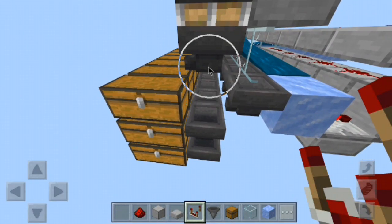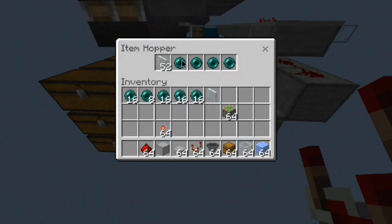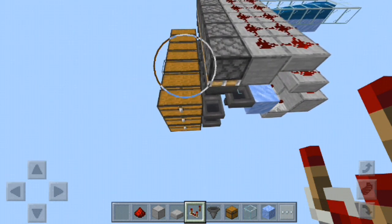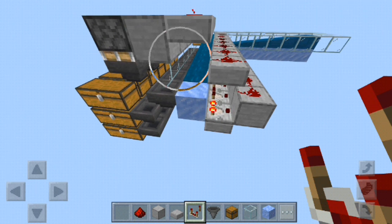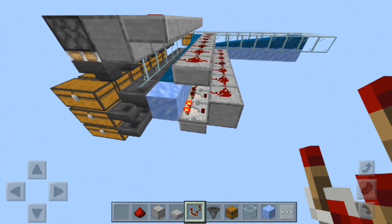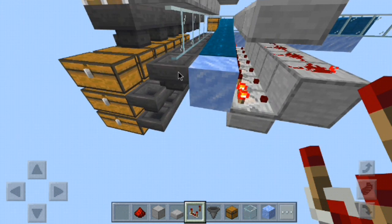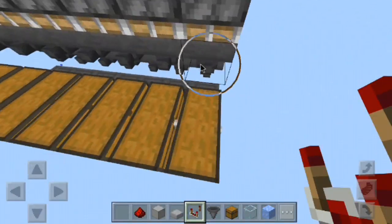For this system to work properly, you have to have any item that stacks up to 16, and you'll just have one in each one of these slots as a blocker. The rest of the items are just whatever you want to sort out. This is 100% tileable, which means you can stack them side by side. It has the same pros as some of the other sorting systems like Silent Whisper's and Impulse SV's, including overflow protection — so if this gets backed up, it will not affect any of the other systems next to it.